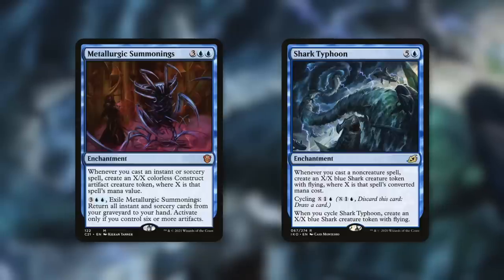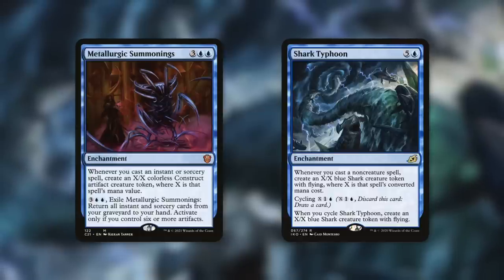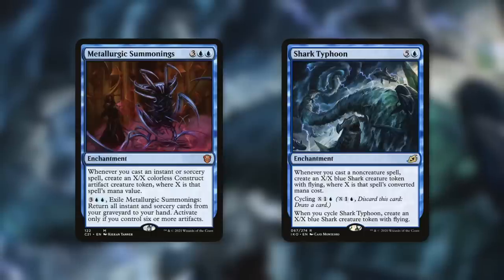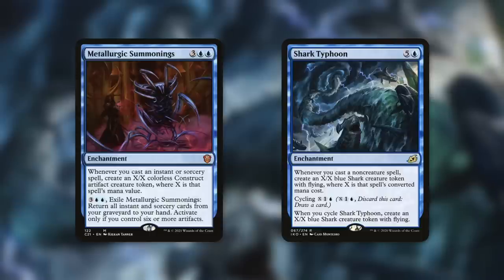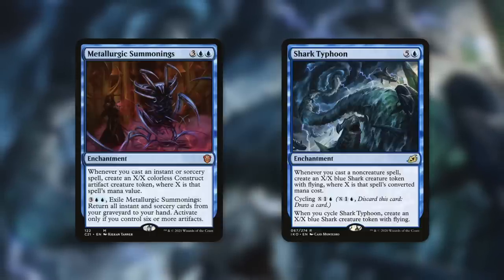And speaking of absurdly large, how about Shark Typhoon? Another great enchantment. Whenever you cast a non-creature spell, create an X/X blue shark creature token with flying — because, you know, sharks have flying, right? — where X is that spell's converted mana cost. So yeah, again, make more and more creatures to reduce the cost of your spells. Honestly, at a certain point, you can probably make a creature with either one of these that is going to be a one-shot KO on an opponent. A 40/40 shark that is flying is definitely not out of the realm of possibilities for a deck like this.